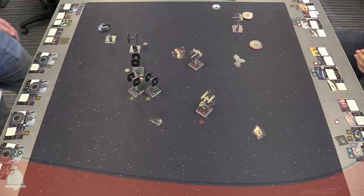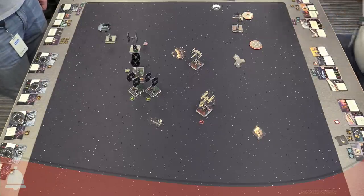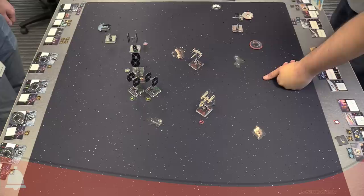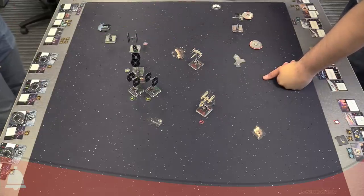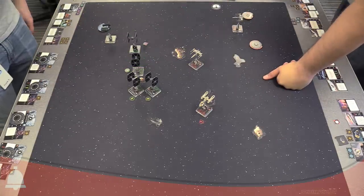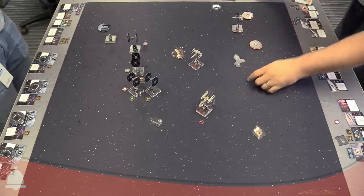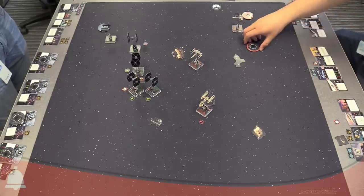I want to use my force on defense, so I'm going to get a lock. I want to fire a proton torpedo, and I'm going to lock the number three ship. You can measure range when you're locking — you can measure to all the ships. I'm the white background, black numbers. And that's how we do the new target locks.